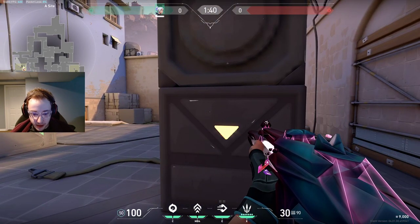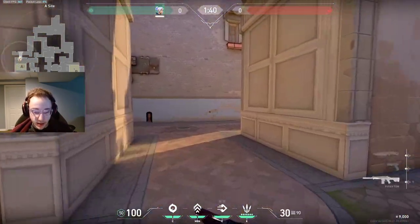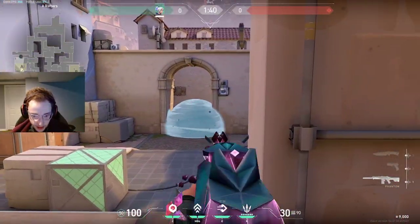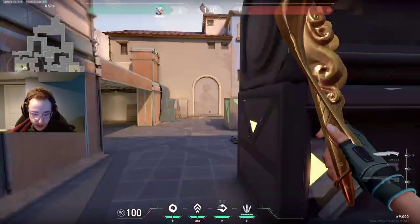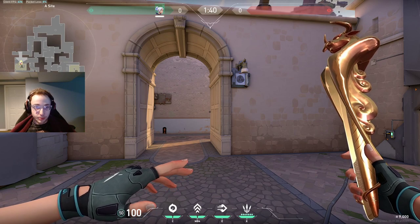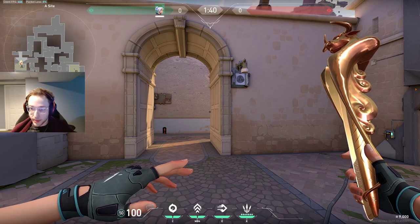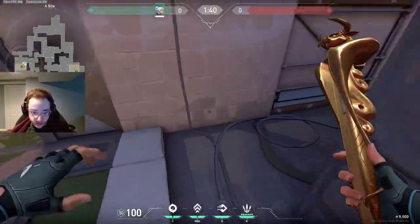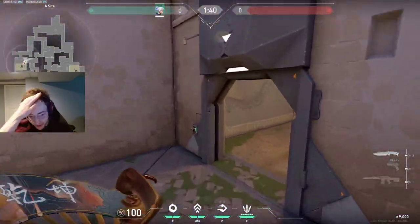You also have updraft. Say you get a kill and then dash away — you can smoke and then updraft up. You don't have to sit down here. You can also updraft up here to catch people off guard, then smoke again and drop down. There are a lot of ways you can play around with Jett. It's just a matter of getting a feel with playing her on defense, because if you're playing a sentinel it feels very natural, but as Jett it's not so much the case — and that's okay. We can still take advantage of her abilities and make them defensive.